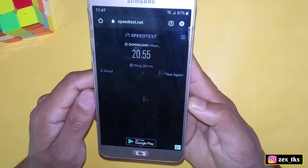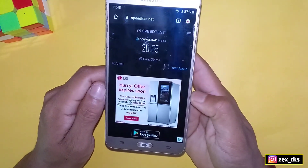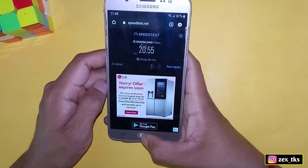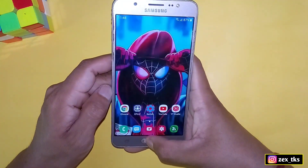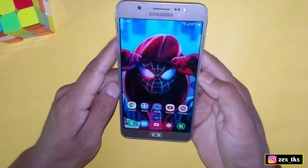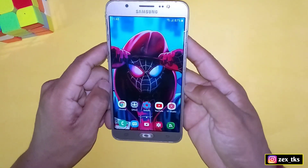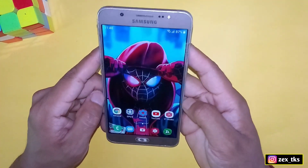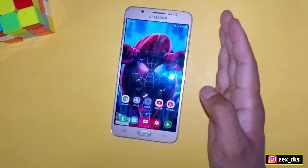You can see here that after adding the codes I'm getting around 20 MB, but before it was only 9 MB. So it's increased around 12 MB after adding the code. These codes are 100% working, and if you're also facing network issues or ping issues, you can try these codes in the SetEdit app. I hope you liked this video, that's all for today, see you in the next video, till then take care.